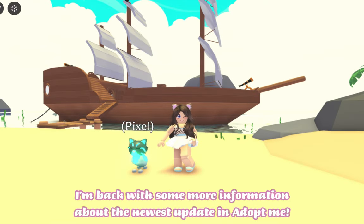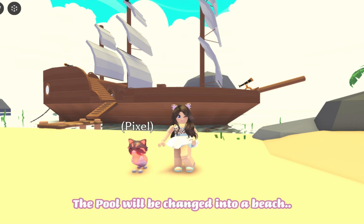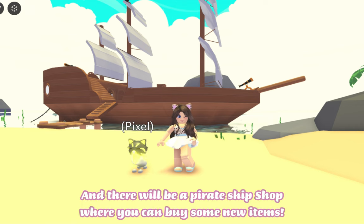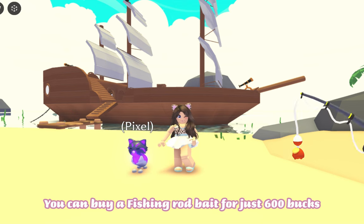Hi everyone, I'm back with some more information about the newest update in Adopt Me. I was right about the beach party update — the pool will be changed into a beach, and there will be a pirate ship shop where you can buy some new items. It's time to start fishing in Adopt Me; you can buy a fishing rod.